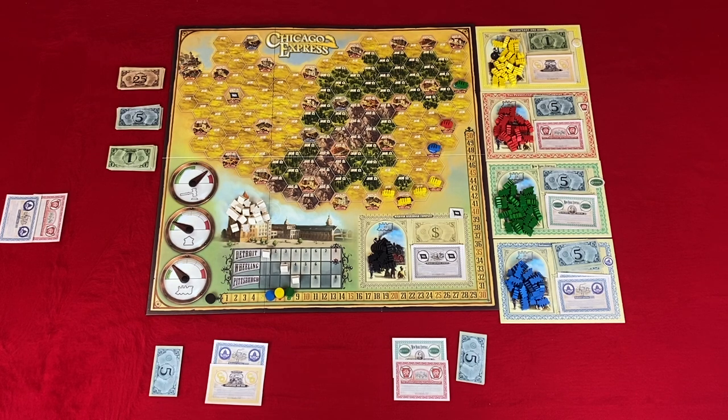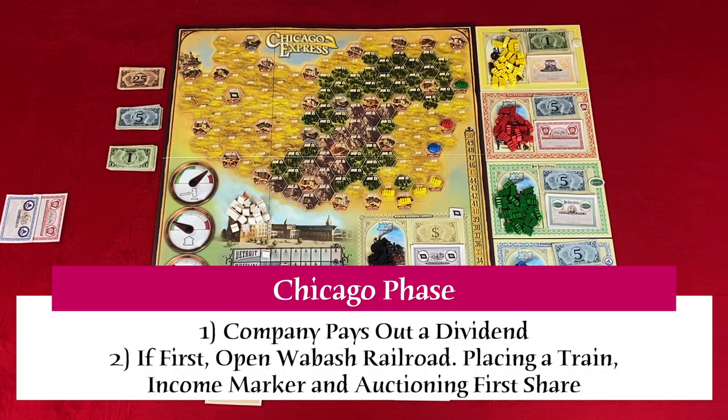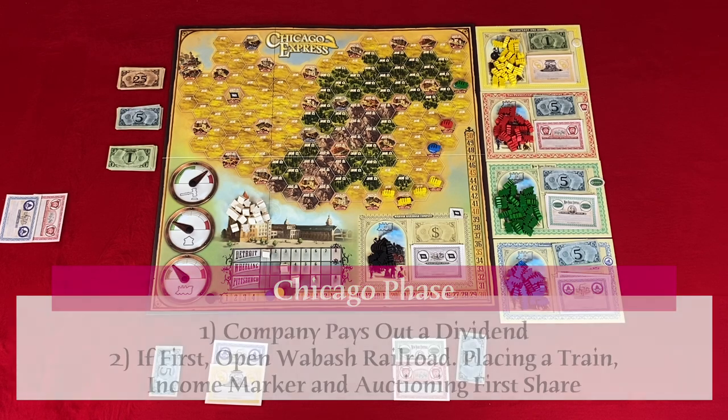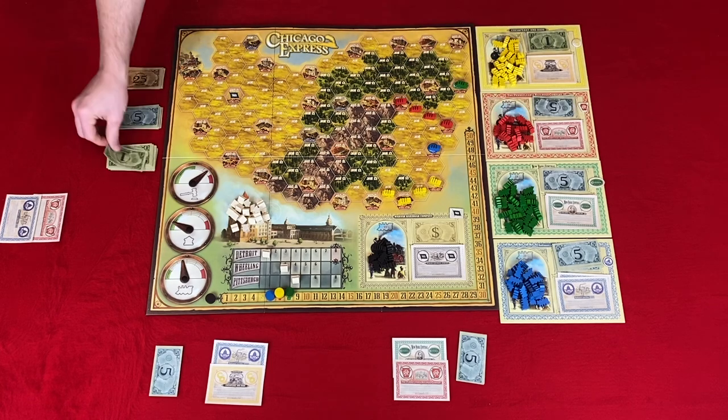When a company places a locomotive in Chicago, you trigger the Chicago phase, carried out in two steps. First, the company that placed their locomotive in Chicago pays out a dividend. Then, if it was the first locomotive placed in Chicago, you open up the black railroad: place their first locomotive on Fort Wayne, place the counter on one on the income track — or three if Fort Wayne has been developed — and then auction off the first black share. Then turns continue.